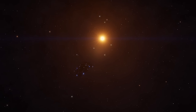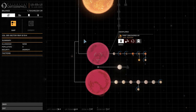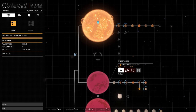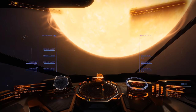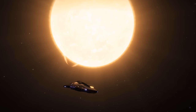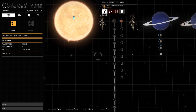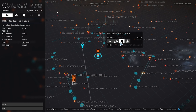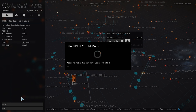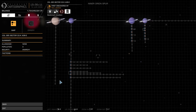Not everyone is using their fleet carrier purely for storage — there are some other activities going on, especially among people with some fairly inventive names for their fleet carriers. You'll notice ships called things like 'I buy low-temperature diamonds for 900,000 credits' or 'I buy tritium for X credits.' These people are basically buying the commodities that people are mining. Players who don't have a fleet carrier can come out, do some mining, and still sell for a decent amount. Meanwhile, the fleet carrier, once loaded up, heads back to the bubble and sells for a slightly higher amount. Basically, it's a win-win scenario.